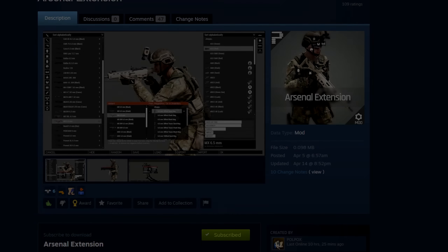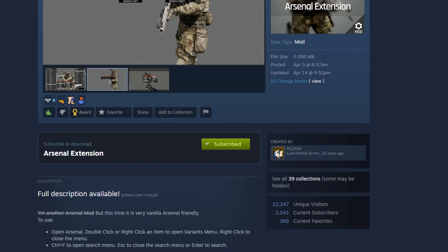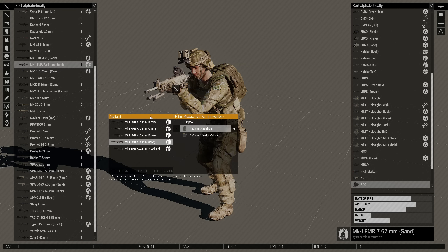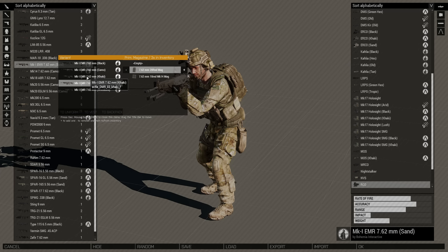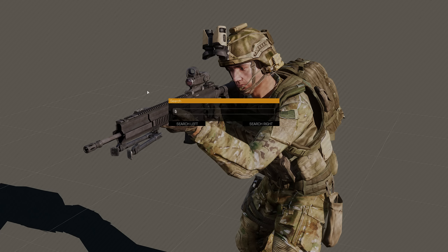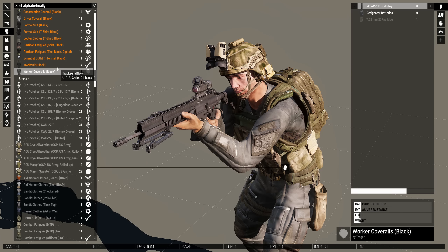At number 13 is Arsenal Extension by Pulpox, another incredible creator who saved everyone a ton of time in the arsenal. This mod allows a streamlined approach to categorizing like items — instead of having 30 variants in a huge list, you can right-click a weapon and a variants UI will open letting you pick the camo scheme or attachment variant you desire. A small number under the weapon denotes how many variants are available. It also includes a search feature where you hit Control-F and search by name in either asset listing.